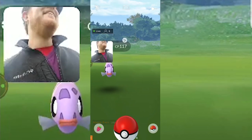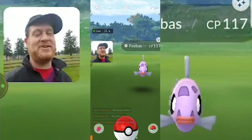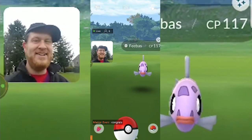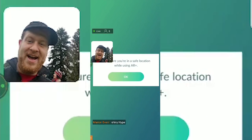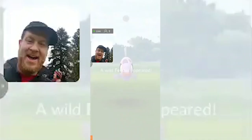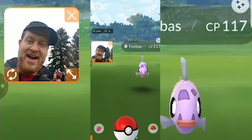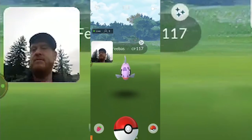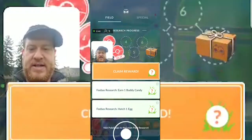Did you catch yours? Yeah. Oh you should have saved it to take pretty pictures of it! He's the AR photo dude — why not right now? We just took one of it for fun. We got the photo, and it's a hundo shiny — 117 CP is a hundo if I remember correctly. So I'm very happy. Okay, hatch an egg and earn a candy with a buddy.